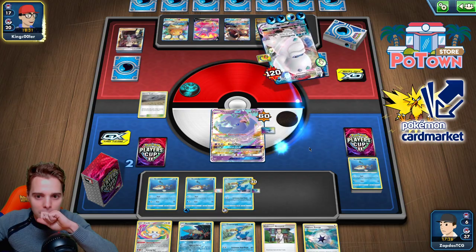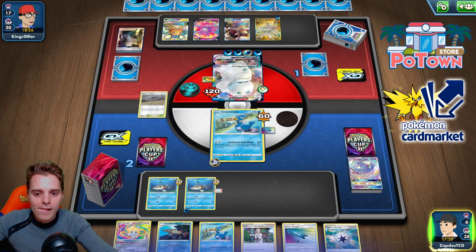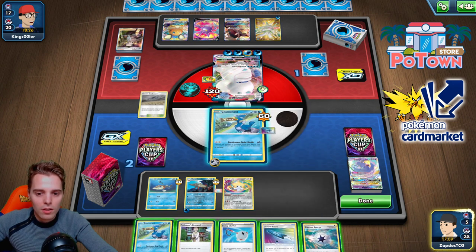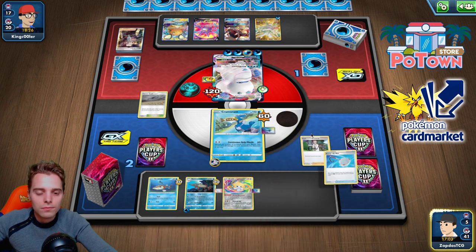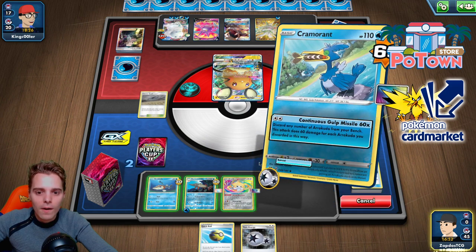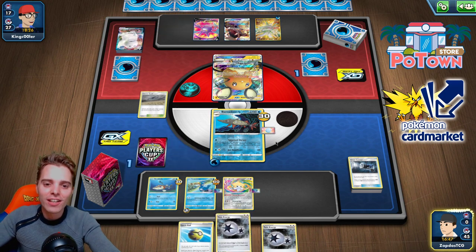Barrascuda is still in here along with Great Catcher. U-turn Board — it doesn't matter because we will draw into Great Catcher. Now we've showcased everything in this deck. We can use Barrascuda to its full potential. Well played. Using this for one single Water Energy — 240 freaking damage. There we go. This is the deck for you.